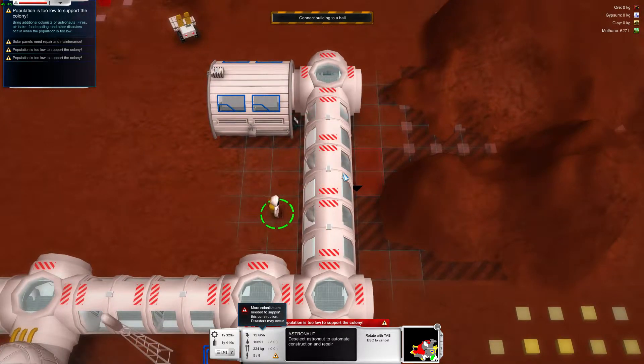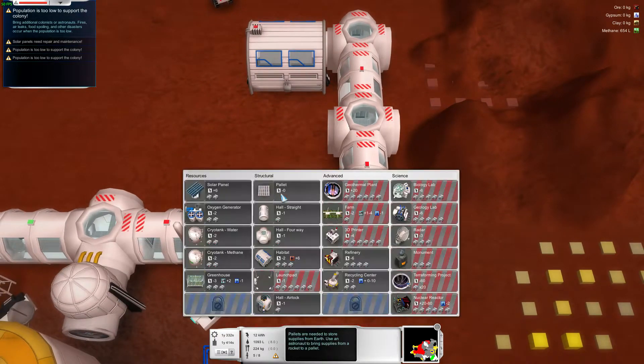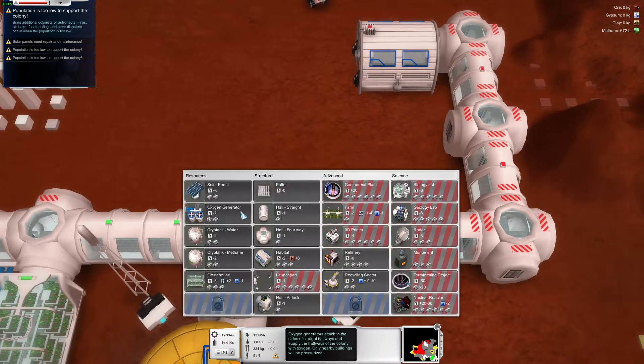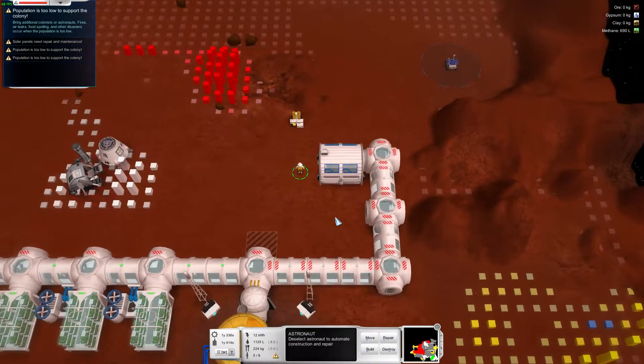Destroy that and replace it with a forward. Destroy that. Place that with a straight hole. Then build me an airlock here. That can be so simplistic at times.